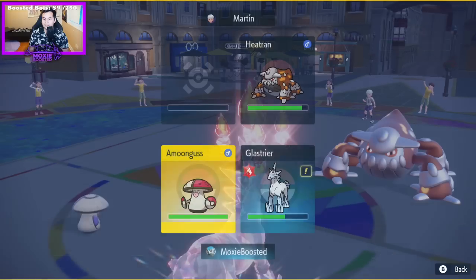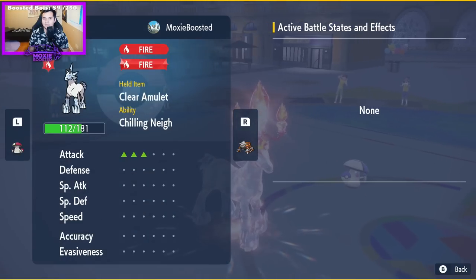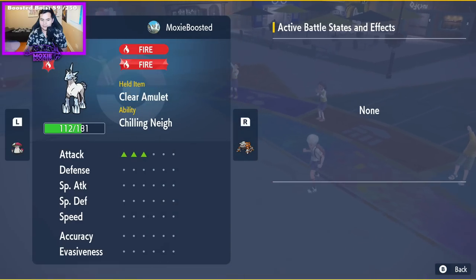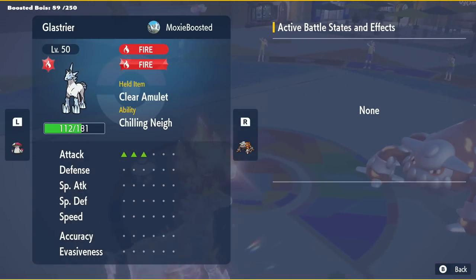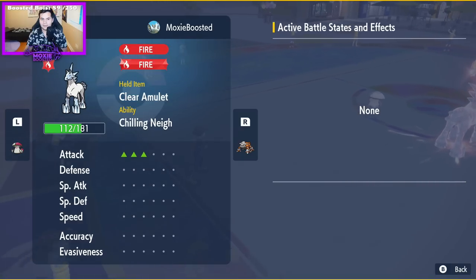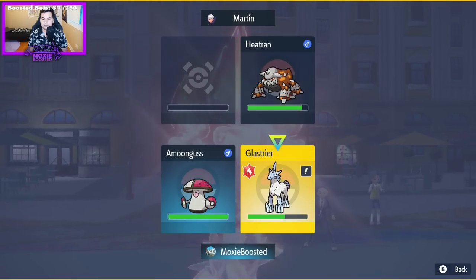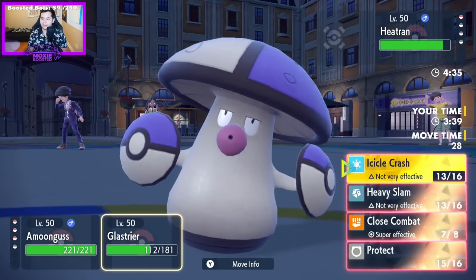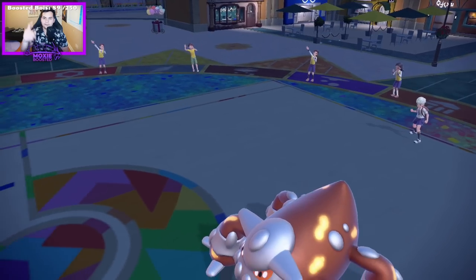What are we at? Hold on — for the thumbnail. There we go. Let me hide this. This is going to go on the thumbnail. All right, we're ready. Let's go for the Rage Powder and the Close Combat. And... forfeit?